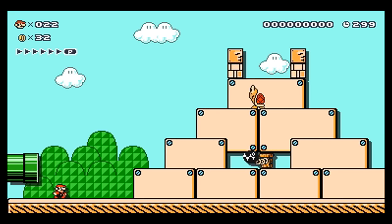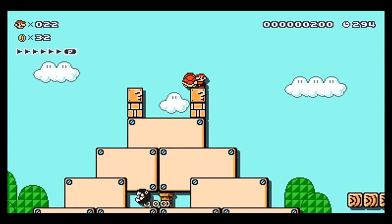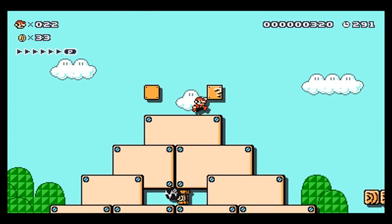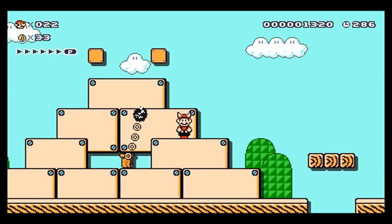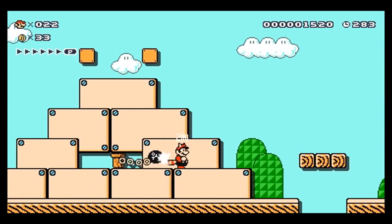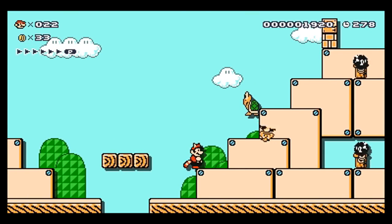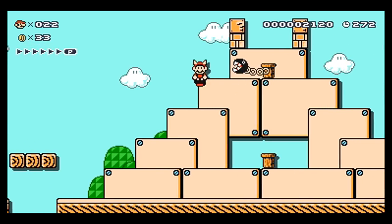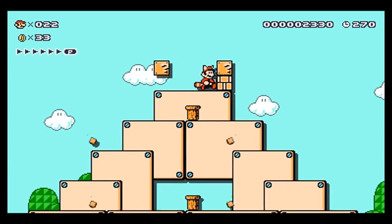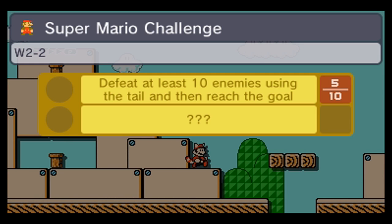This first one's pretty easy, which means the second one is probably gonna be — like, defeat no enemies. Watch. The second one's probably gonna be beat no enemies, and I'm gonna cry because I won't be able to do that. All right. That's one. You can just fall off the edge there. That's one. Okay. All right. Oh, I've done five. Okay.